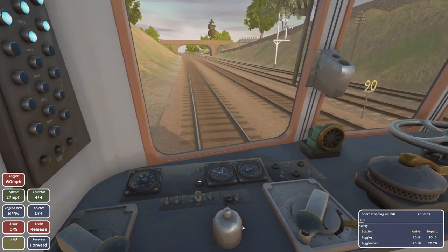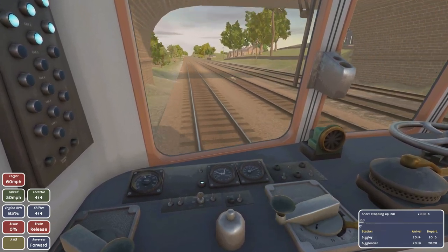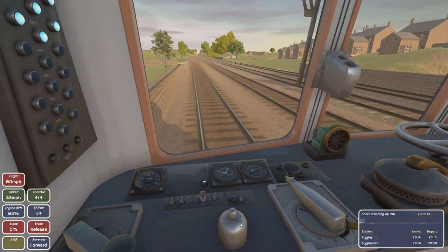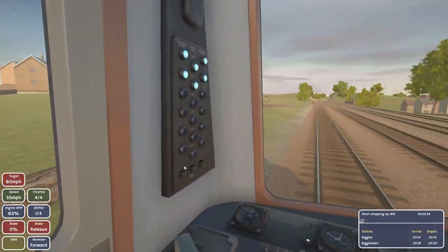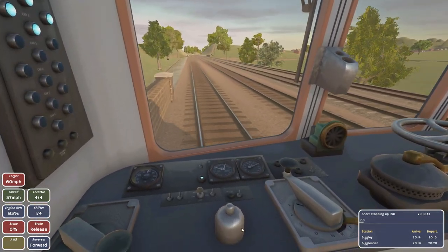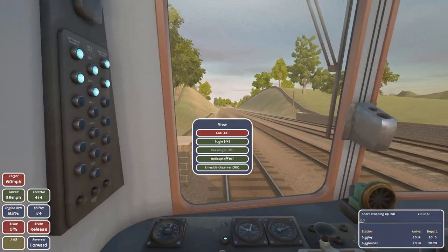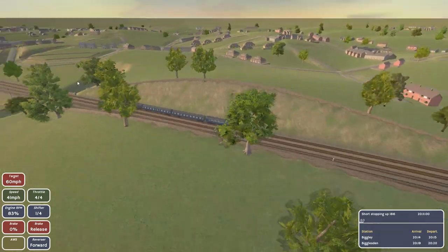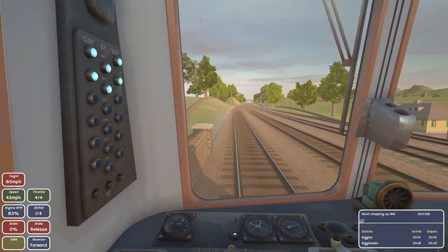Our next target is 60, we have five minutes of driving probably a bit more, just speed all the way up. We should maybe shift our gears a bit — throttle all the way. Our RPM is going up, we are actually gaining speed quite rapidly which is good. It's giving me no commands which is okay. Brake is released, reverser is forward. Nice countryside, I like it quite a bit.